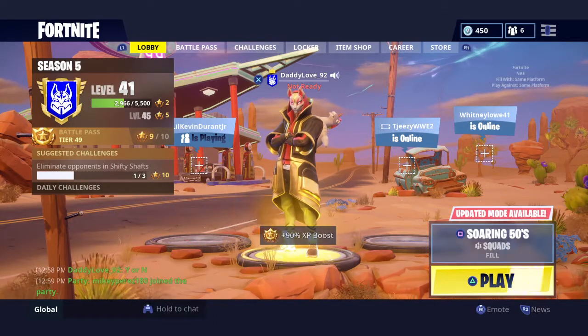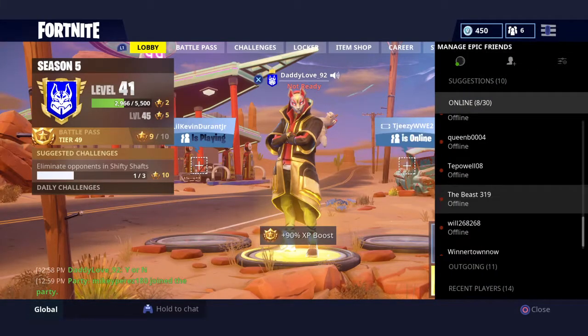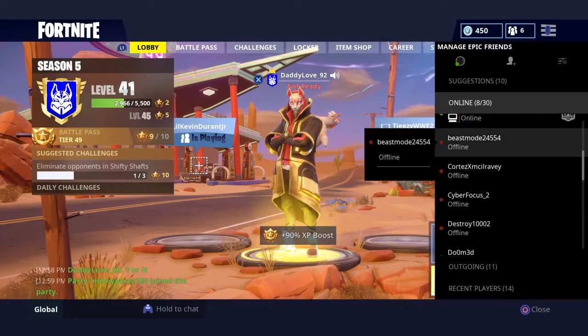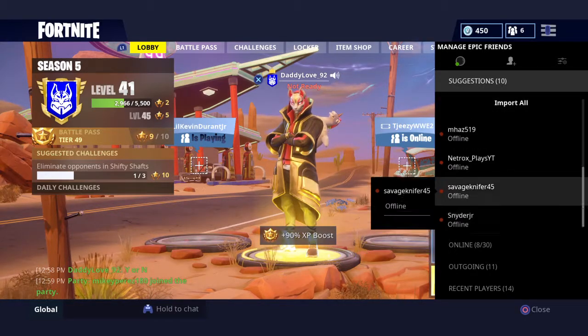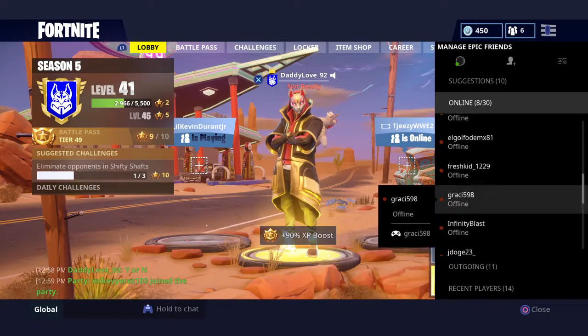When you want to friend one of your friends, all you do is go to the menu. You go to Equip, then Friends, then send a friend request to any of your friends that may be offline or online, and then it will be sending them the code so that you guys can play.